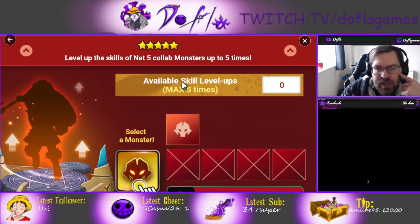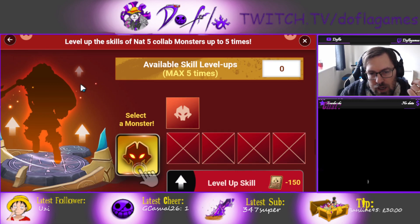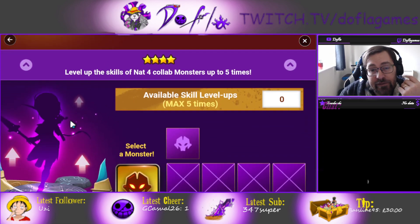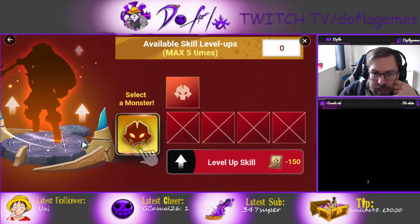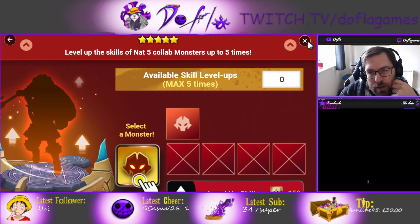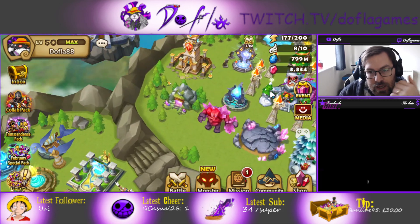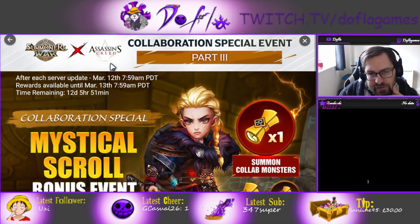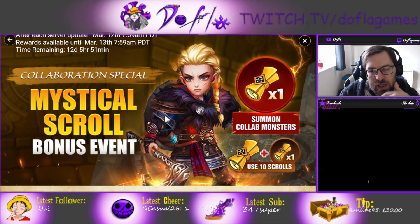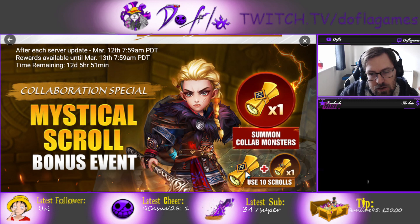You can see you can skill up 5 collab monsters up to 5 times, and 4-star monsters up to 4 times. So farm, farm, farm, guys. You can skill up some of these 5-stars and 4-stars for free up to 5 times as well. Also, before this event ends — there's about 10 to 12 days left — make sure you summon, because every 10 summons you get 1 free mystical scroll.